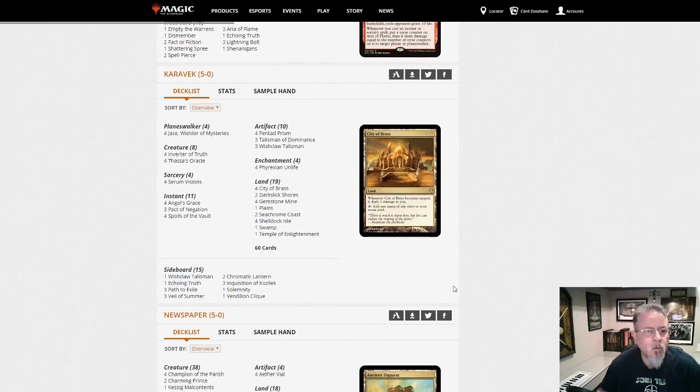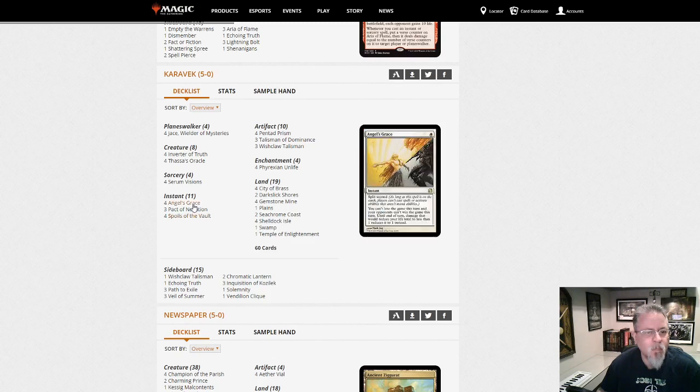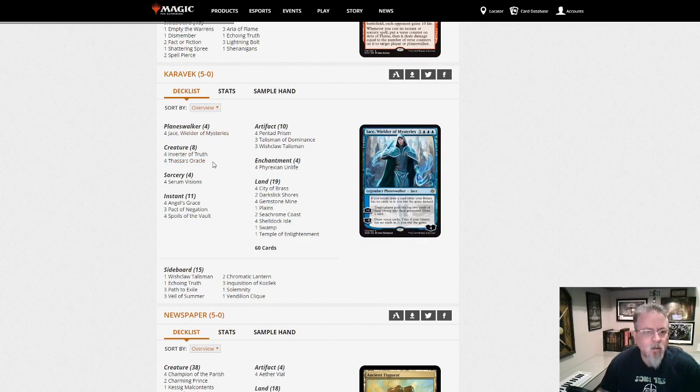Caravac with Inverter. I saw Spoils of the Vault and I was thinking Ad Nauseam, but this is Inverter instead of Ad Nauseam. The Curse — these three cards together just ported back into Modern. That's disgusting. Yet another combo deck.